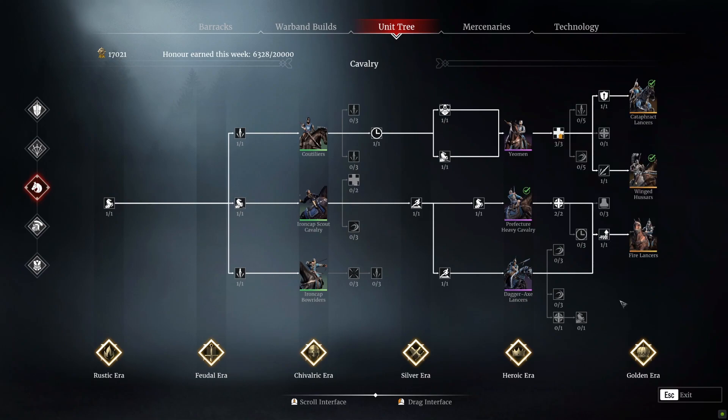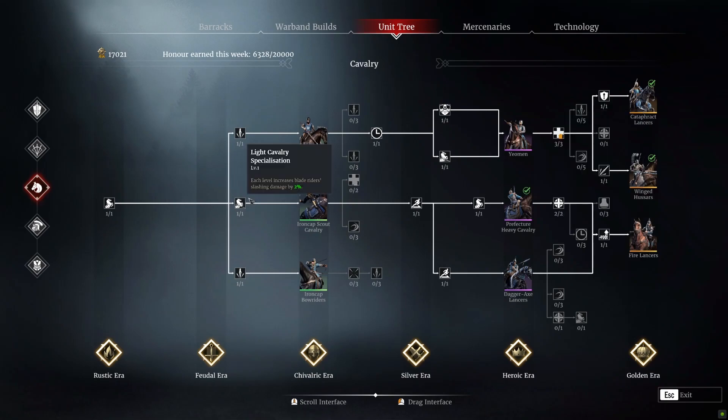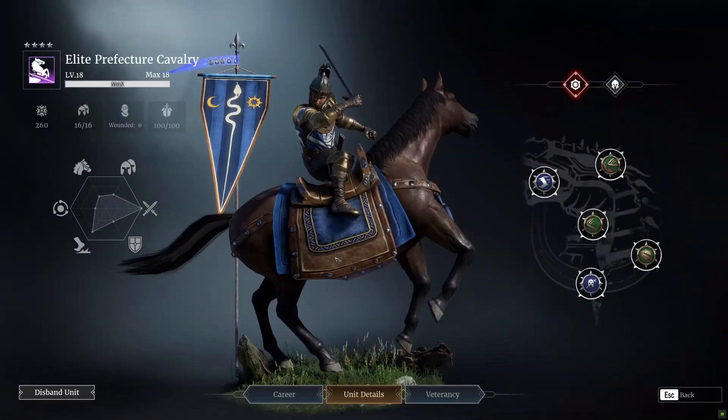Are Fire Lancers worth doing over Laos Rangers? Personally, I'd say just go for the Laos Rangers — it's a lot easier, and while Fire Lancers are great, it's just simpler. These guys do have a couple of maximum health nodes you can get, and a charge cooldown node which is quite useful. Each node reduces the charge cooldown by 10%, so getting all three reduces it by 30% — which is huge.